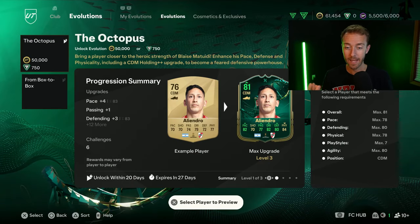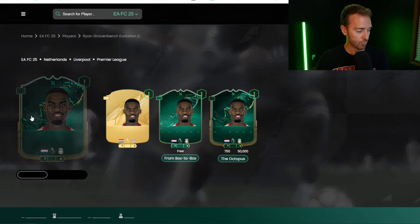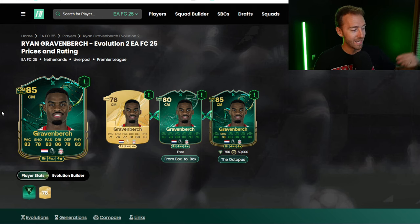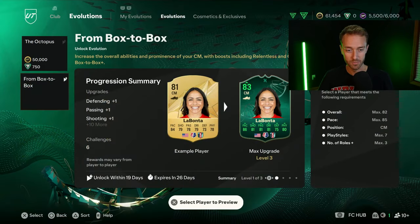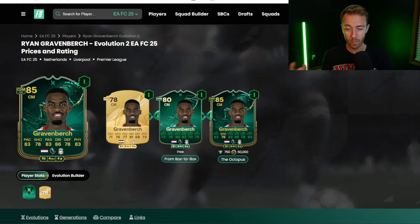I personally don't have anybody in my club that fits this evo and makes it look cracked, but I'm sure you've seen it rolling around on Twitter. A lot of people are talking about the Ryan Gravenbirch double evolution — combining the box-to-box Evo that came out a couple of days ago with the new Octopus Evo. You can combine both to get an 85-rated Gravenbirch. My question was: if this card was in packs on the market as a gold card with those stats, four-star four-star with a roll plus-plus, how much would he be?